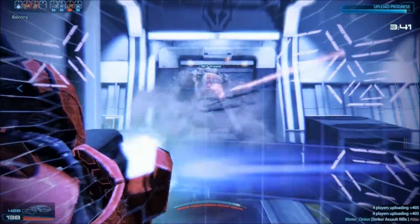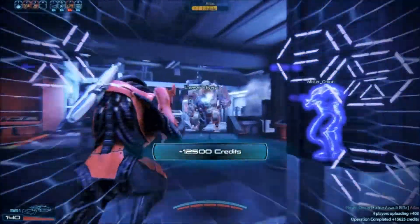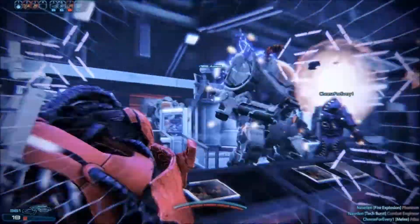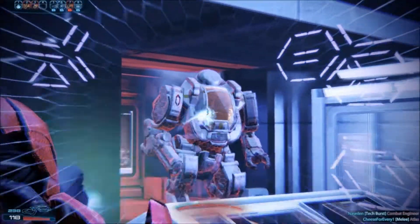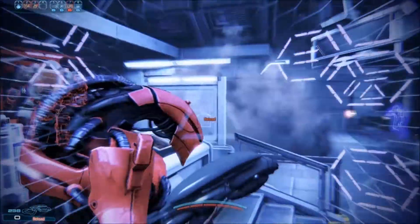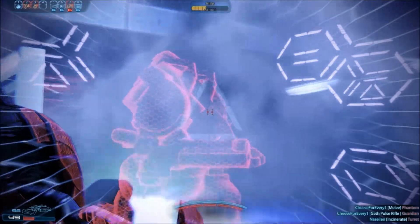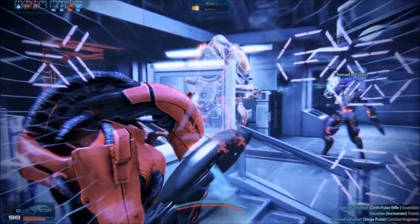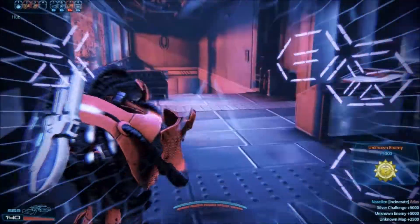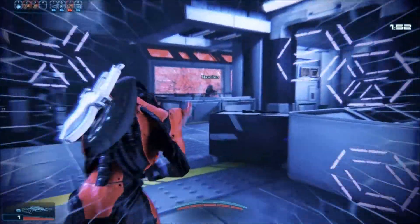I've got the recoil dampener on this, so it has essentially no recoil, which is awesome. I just love the absolute destruction that this fire rate has. You really need to equip an ammo cap mod on the Geth Pulse Rifle, because it is just pure destruction — especially when you get up to firing speed.